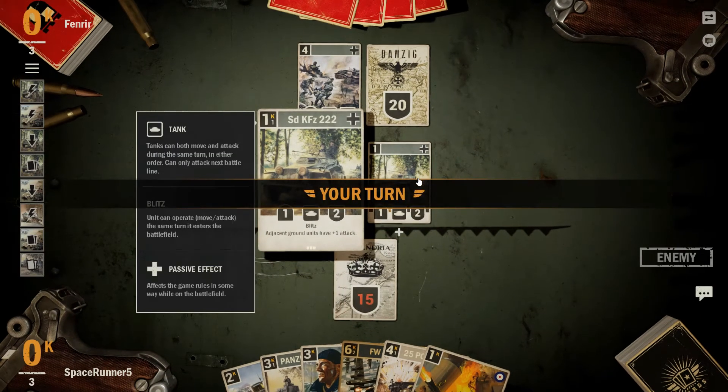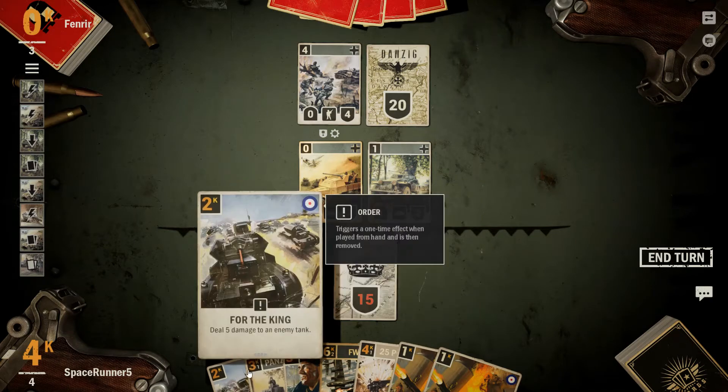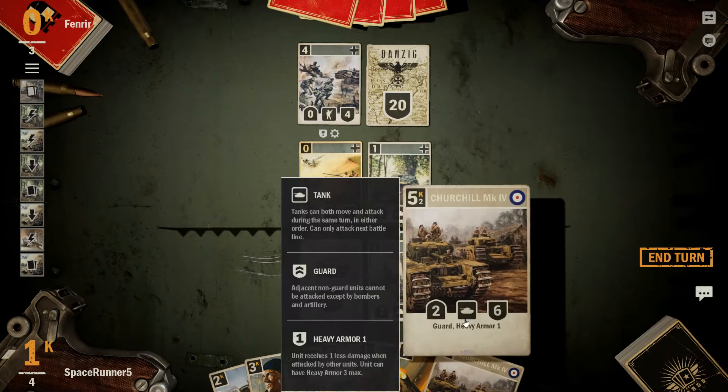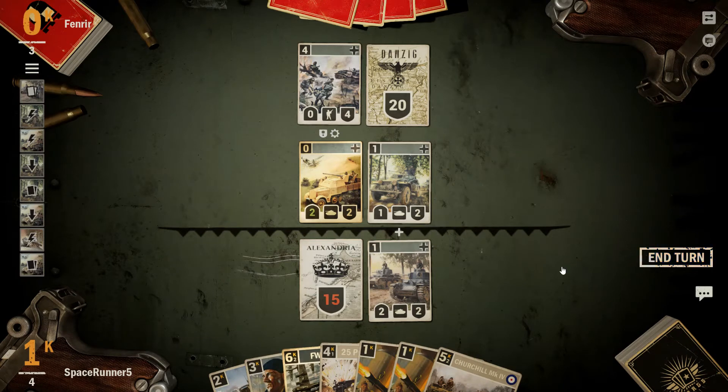Adjacent units have plus one attack. We definitely need a guard unit at this point. Slow down our Panzer. There's a Churchill, which we'll be playing next turn for sure, because he will be able to protect us. We'll go ahead and just end our turn.